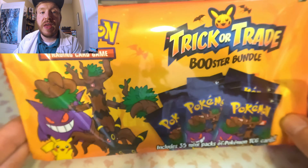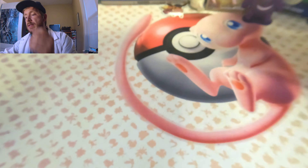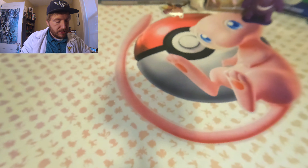Hey Pokemon masters, coming at you with another episode. Today we're going over the Trick-or-Trade booster medal for 2024. Pokemon's been doing this for a couple years now — this is the third edition of the Trick-or-Trade packs. This package comes with 35 mini packs, and among those 35 mini packs you have 30 reprint Pokemon cards from last year with a little pumpkin Pikachu stamp. In this video, I'm not just going to open one pack — I'm going to open pack after pack until we pull all 30 cards.